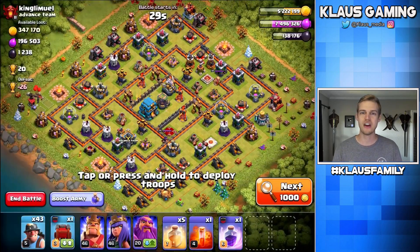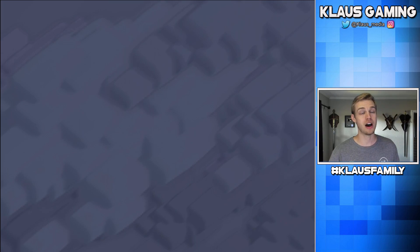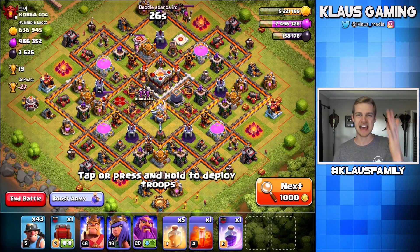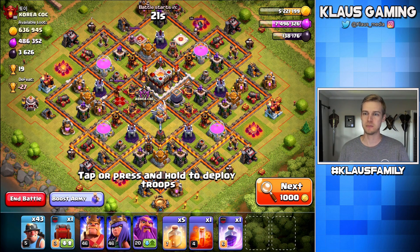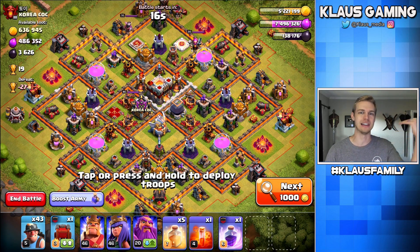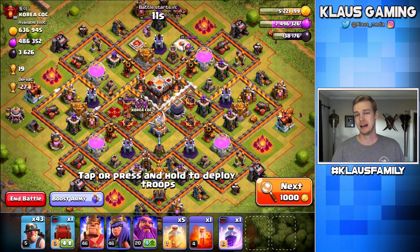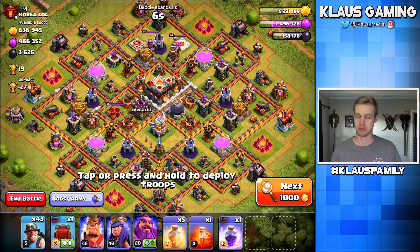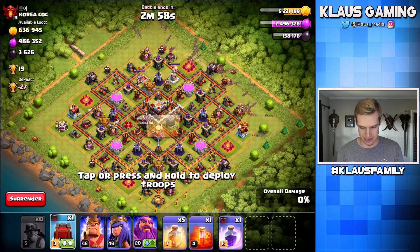As usual, I've got my miners — the very best Fix That Engineer strategy. I've found a base really, really fast. This base has a respectable amount of dark elixir, but it's also got a lot of gold and elixir, and that's really what I mostly need right now. Obviously I need dark elixir to upgrade some heroes, but I'm feeling like I need more gold to get all five builders busy. So let's smack down a bunch of miners right there.